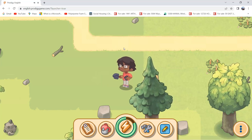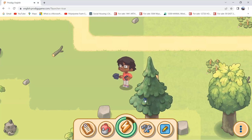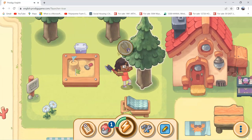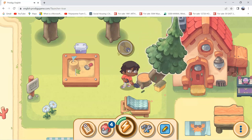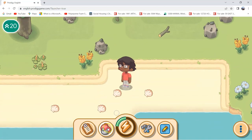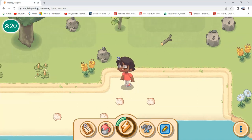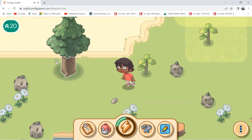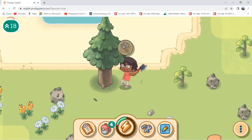After I chop some more trees I'll be back. Now let's see — we have 56 softwood, so we need to chop down some more pine trees. I'm gonna chop down this pine tree. Come on.